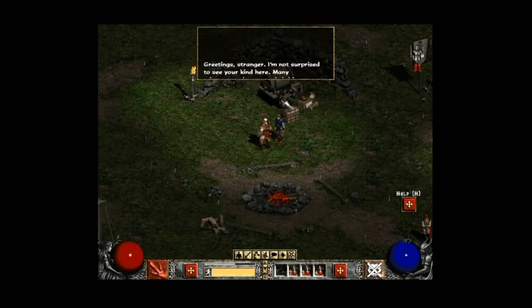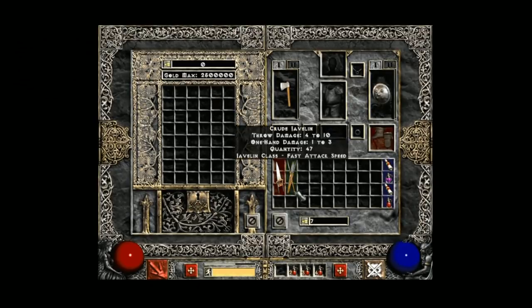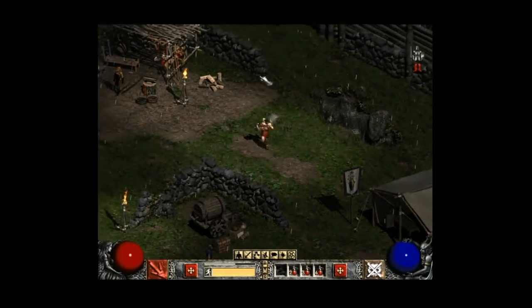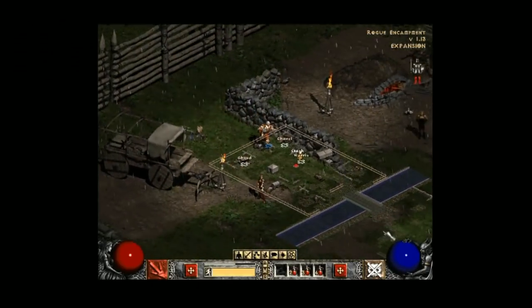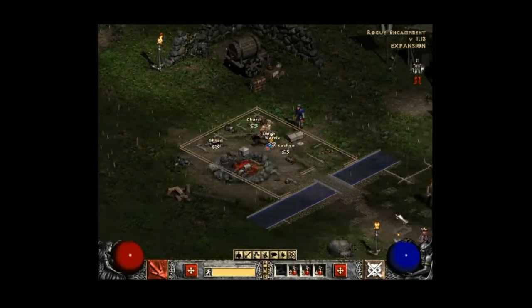So this is the NPC - he has nothing. Oh, that's where I store my stuff. Let's try to get some action over here. Tab is the map, so we want to go. It's running really well.